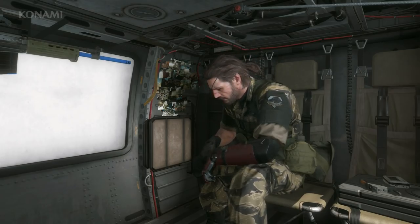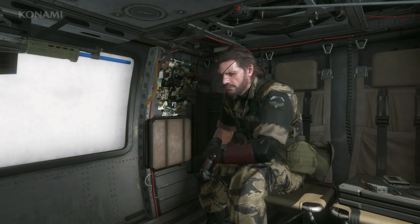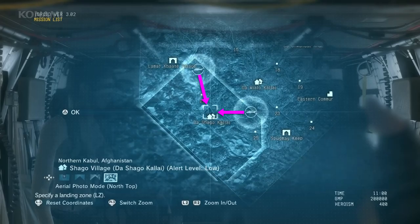Here we are in our ACC once again, and we have Quiet as our buddy. Today we'll jump into the same mission 'A Hero's Way' and show a different approach. Last time we approached from the north; this time we'll try approaching from the east and show you a different way that we can tackle this mission.